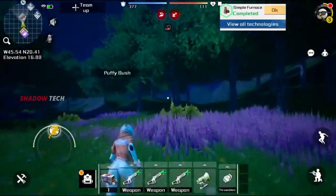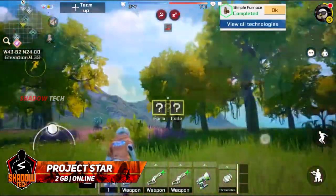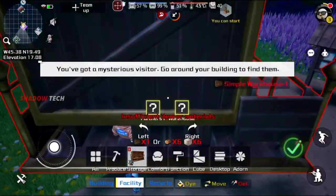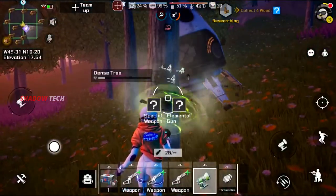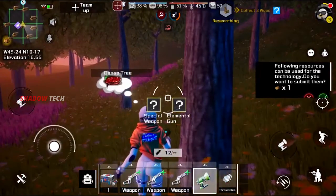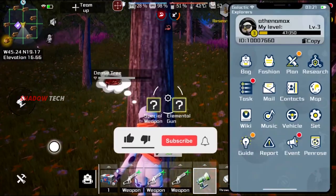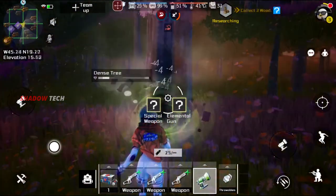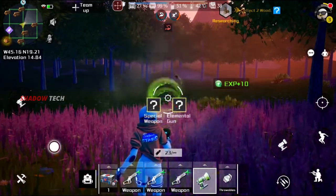In this list, we will first look at Project Stars. This game is 2 GB and is an open-world survival game. You can survive and explore the galaxy. You can craft, build homes, build vehicles, and more. You can also play in multiplayer mode with friends and co-op players. It has impressive graphics — a super and interesting game.